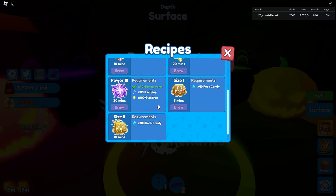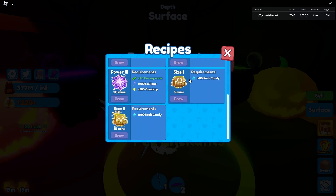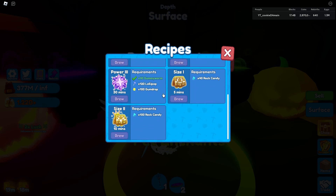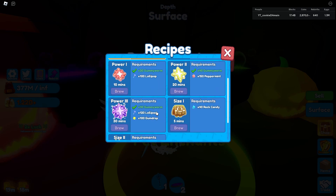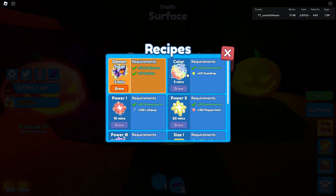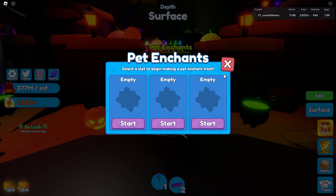Mining enchants should definitely be a thing because size 1 and 2 enchants really don't impact the pet — they just make the pet bigger, which is pointless. We should substitute the mining enchants in place of the size enchantments. The color enchant feels similarly useless. And the demon tree hat — that should just be hatchable.